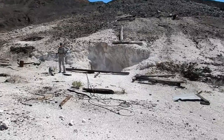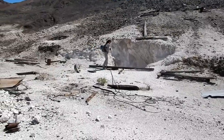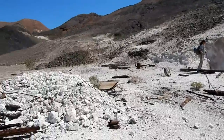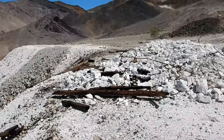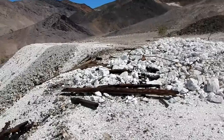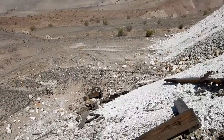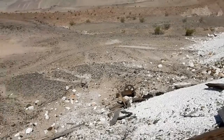Well, here we are at the White Cap Mine. Supposedly at one point this was one of the nicest head frames in the whole park — not anymore. Looks like it's been burned. There's the big wheel down there and an old bicycle down there.